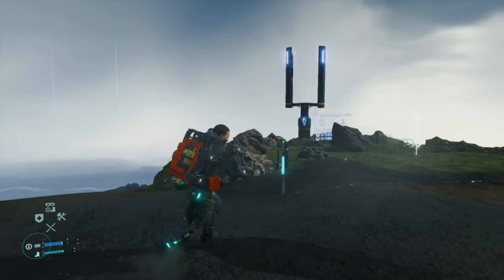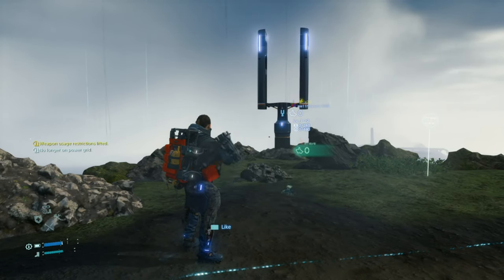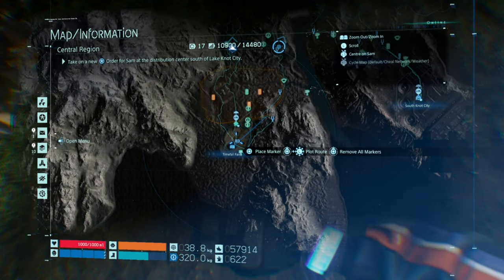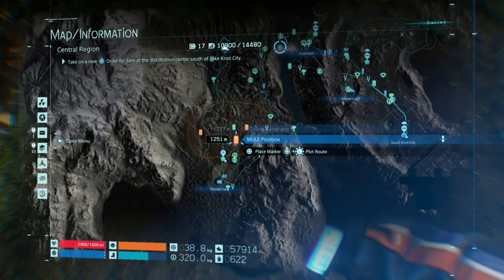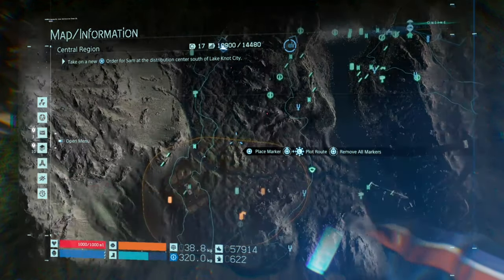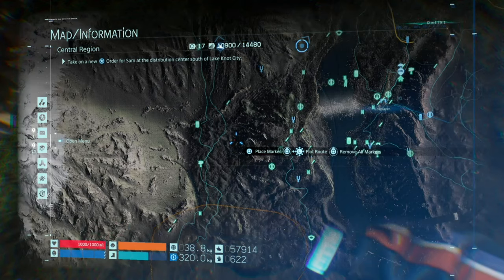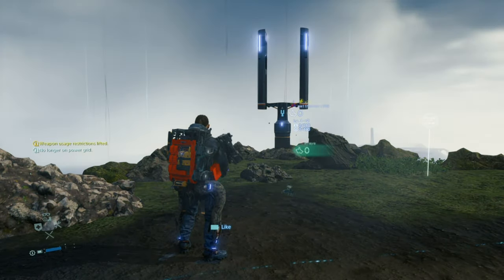Hey guys, Matt from School Buses, and today we're on Death Stranding. This is how to get to the timefall farm within like a minute. The timefall farm is very difficult to get to — you can't even take your car down there. You've got to either get your bike, which is awkward, go past the mule area, and there's a BT area. As you can see, someone's already put a sign there saying it's BT. However, I've avoided that and you can get there within a minute.